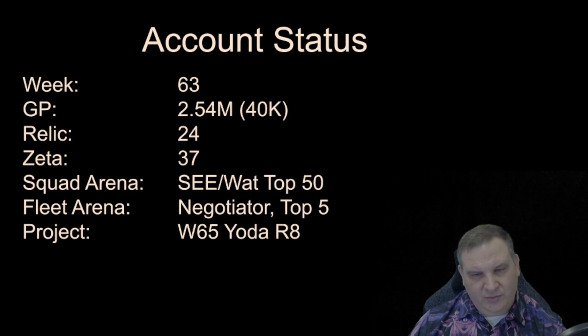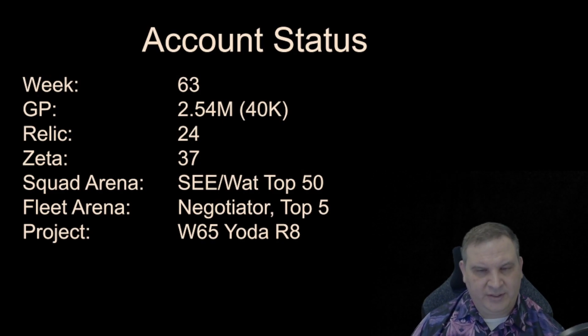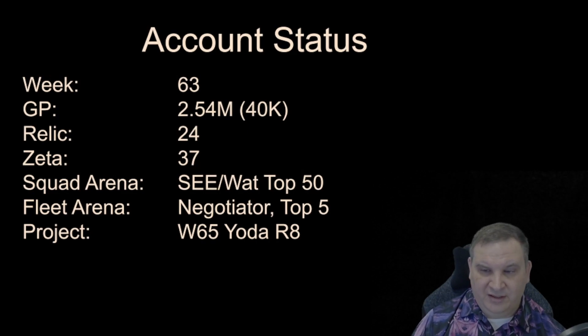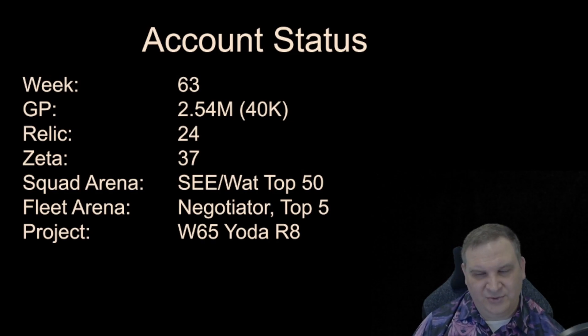For the project, we're going to take two weeks and not actively work on relicing another character. We're going to try to get Yoda to relic 8. We don't have any of the impulse dampeners right now, and we need a lot of Zenbiddle cards, so we're going to be farming a lot of Zenbiddle cards and materials for the impulse dampeners. I think two weeks — I'm not sure if we'll make it in two weeks because it's really a lot of materials to farm.